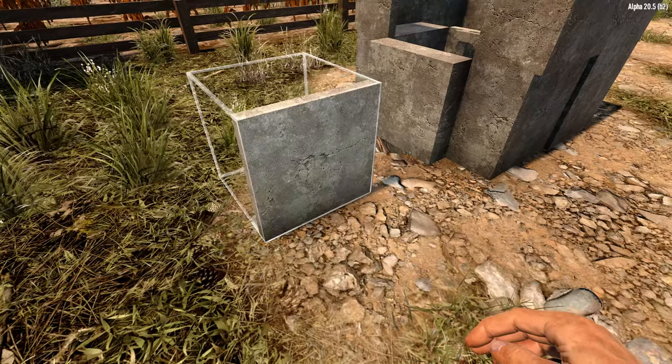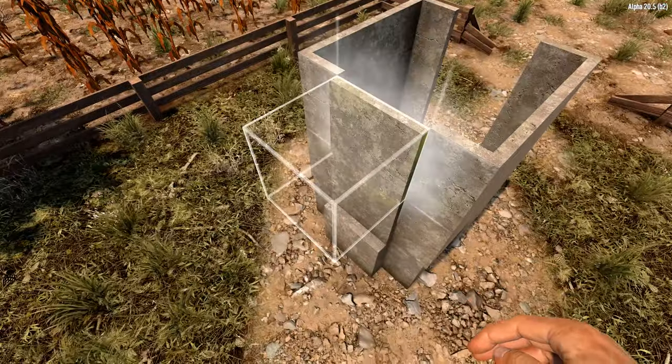Swapping over to plates, we'll want to close in the back wall and place a single block above the doorway on the front.